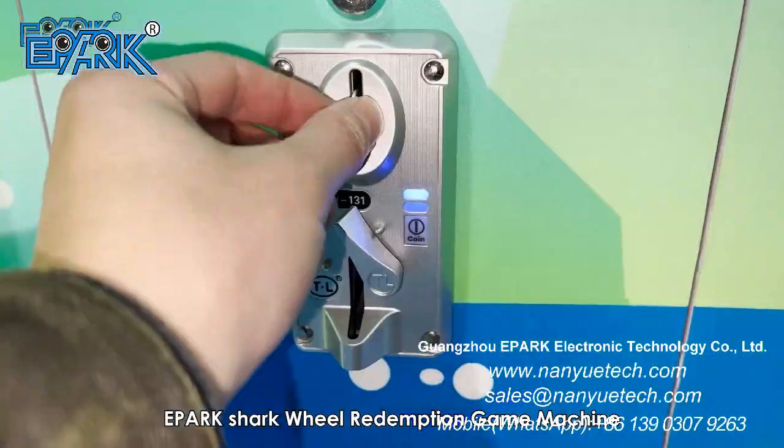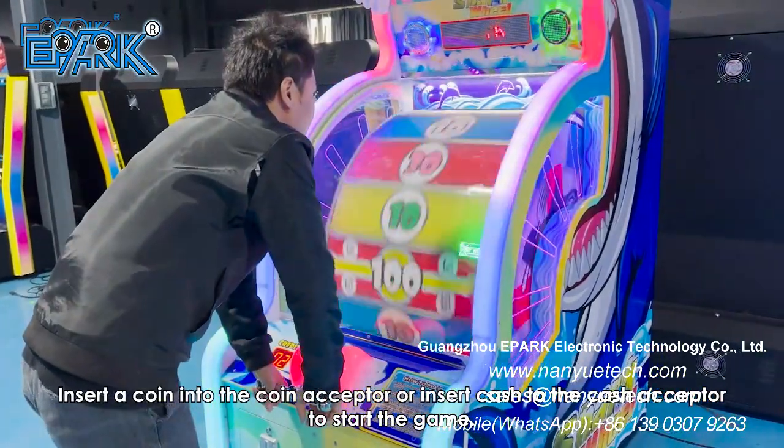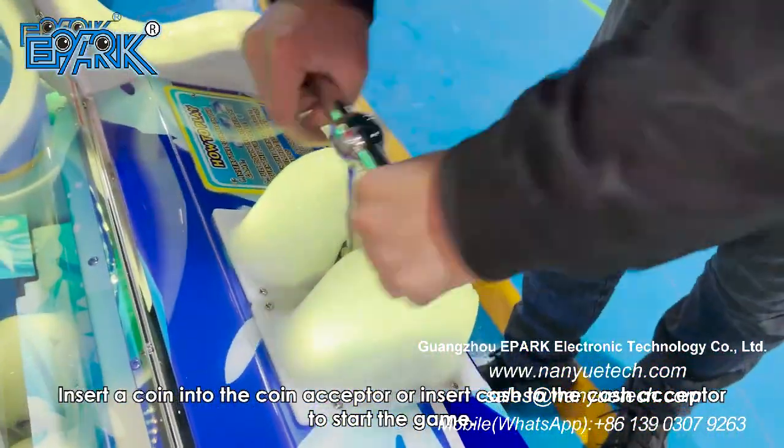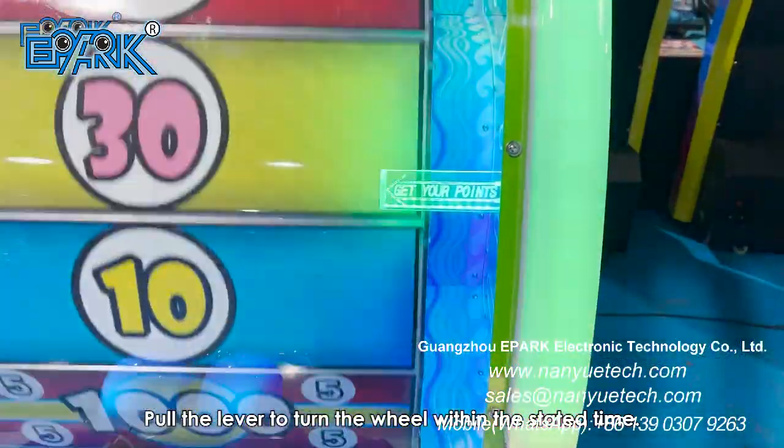E-Park Shark Wheel Redemption Game Machine. Insert a coin into the coin acceptor or insert cash to the cash acceptor to start the game. Pull the lever to turn the wheel within the stated time.